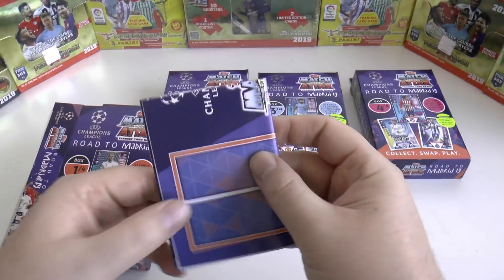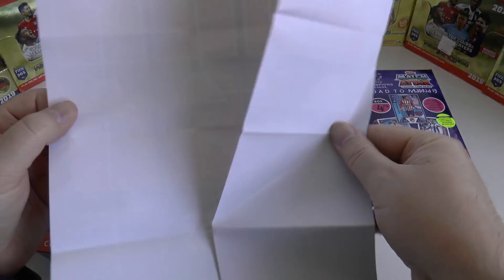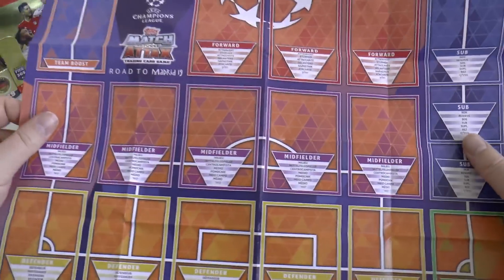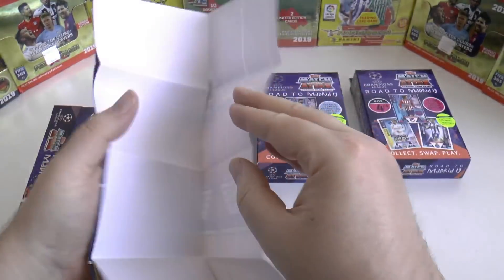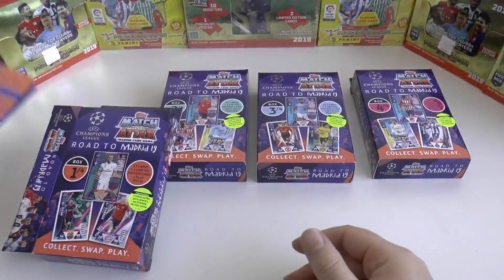This is the extra additional play pitch for the update edition - it's just a little leaflet, your half of the pitch. So that's in box one. Let's fold that back up. It's always nice to keep these for your merchandise collection as part of the set.